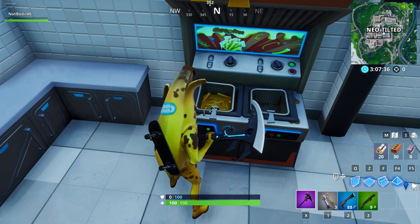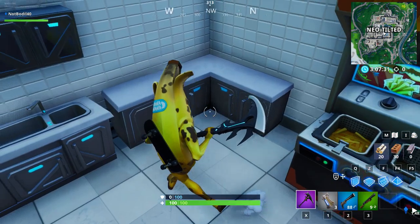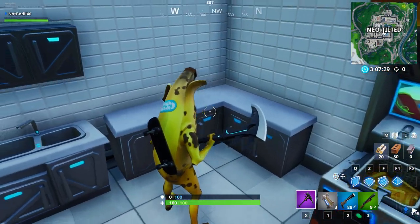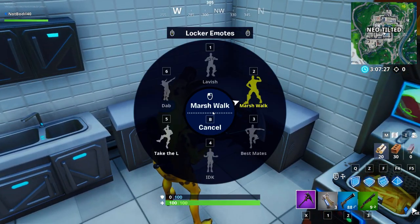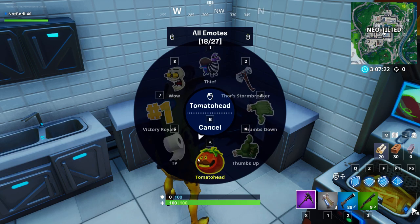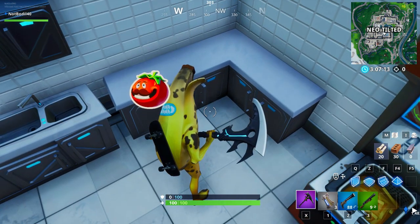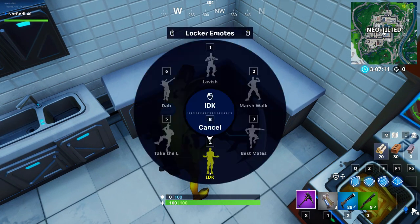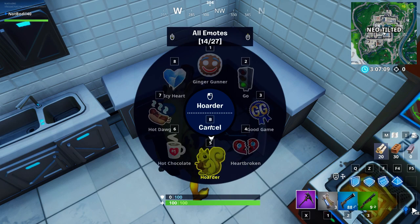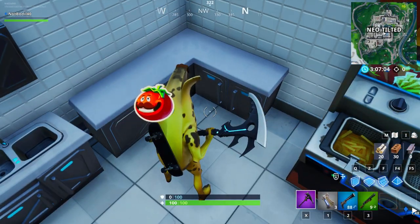Head next to the french fry machine and the sink — Epic Games are kind of hinting at something there. Get straight down to that spot, and once you're there, scroll through your emoticons until you find the tomato head. As you know, tomato head and the pizza pit restaurant are having a war against the burger. Use the tomato head emoticon right here and it's going to unlock Fort Bite number 41, popping up right down here.